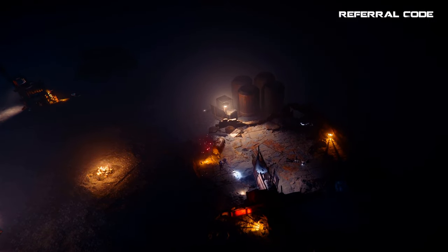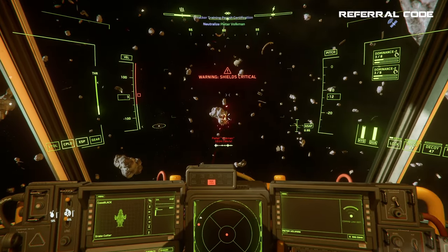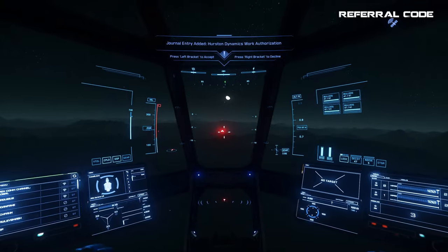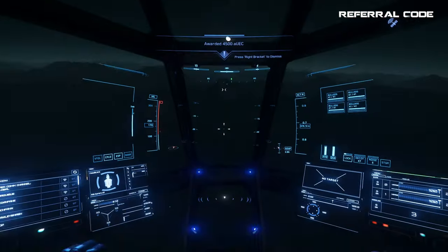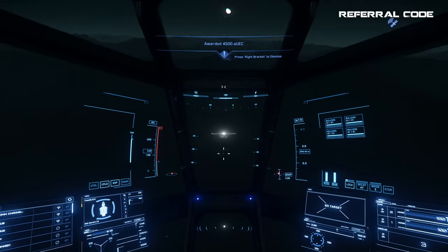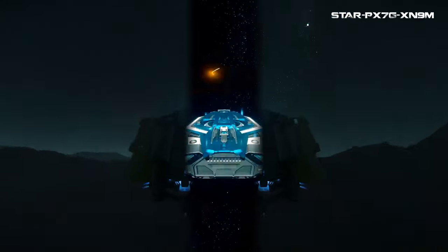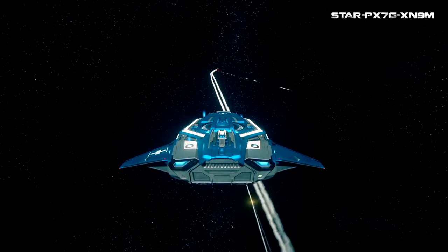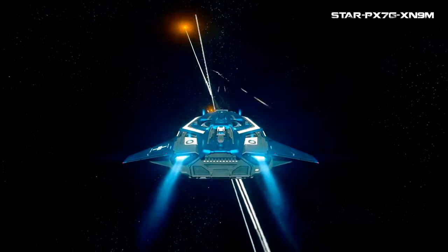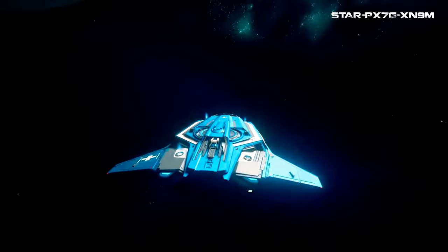Because if all you have armed are scatterguns and you get interdicted in space, or have to fight the cutlass at the derelict sites, you will have a harder time. The Aurora allows you to have four guns, so you could have two laser repeaters and two scatterguns, even though they fire at different speeds, which is normally not recommended. You could also use something like a Pisces, which has fast speed and great maneuverability. If you plan on doing bounties, I would stay away from the scattergun-only build, unless you're just a really great pilot and enjoy that challenge.